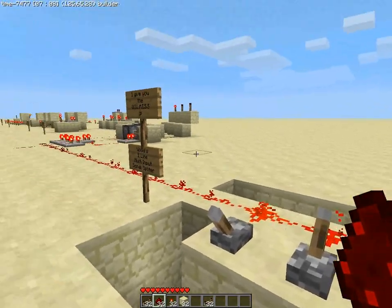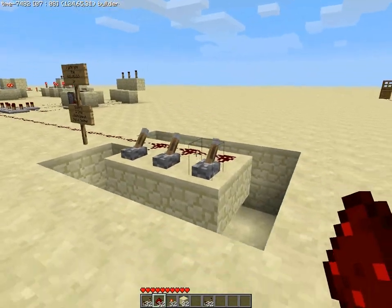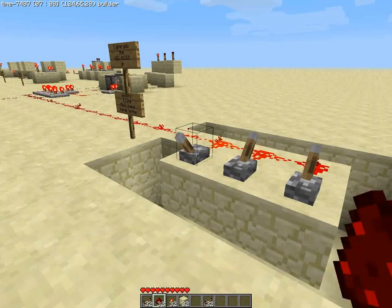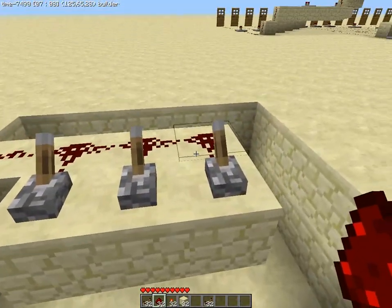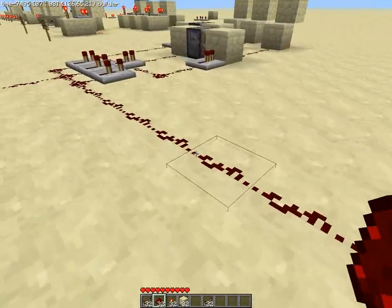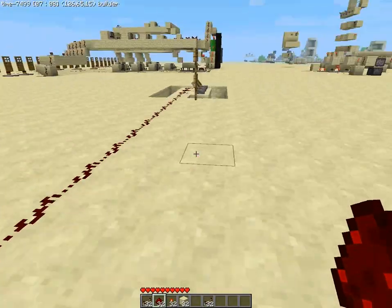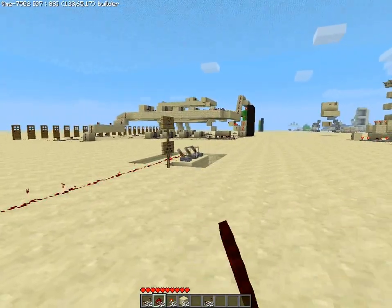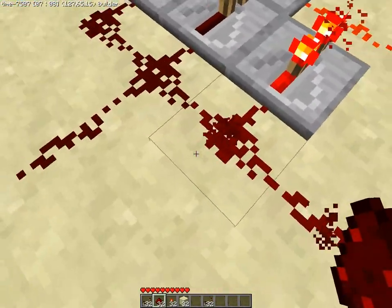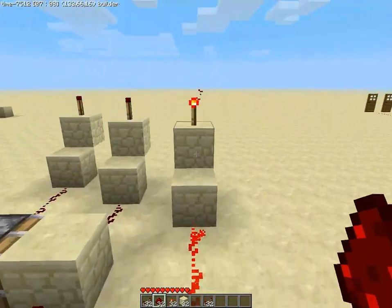You can see the three torches at the back — each switch activates its own light. What I've done is use the fact that the signal can travel only 15 blocks from a redstone torch, from a source of power. So the first switch's signal stops here, and I have a repeater that sends the signal through its line to the output.